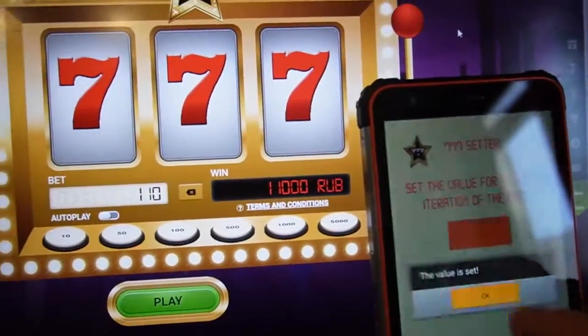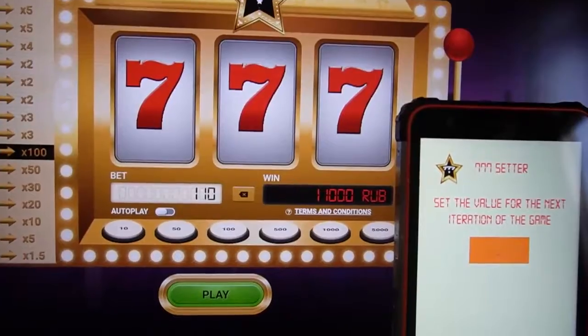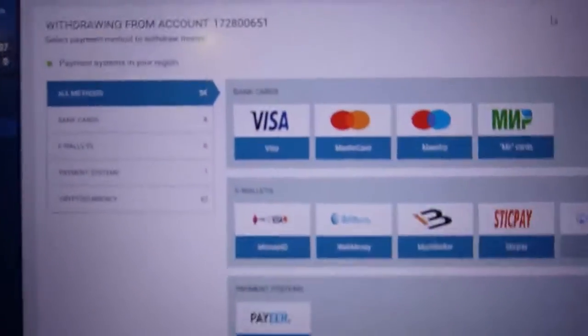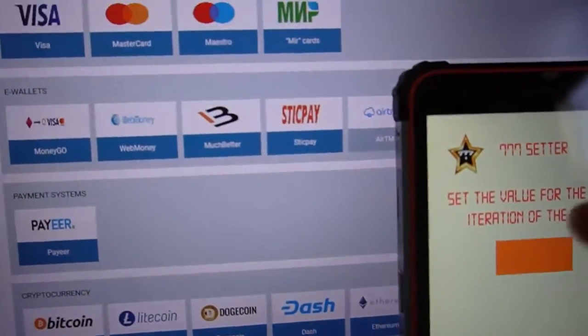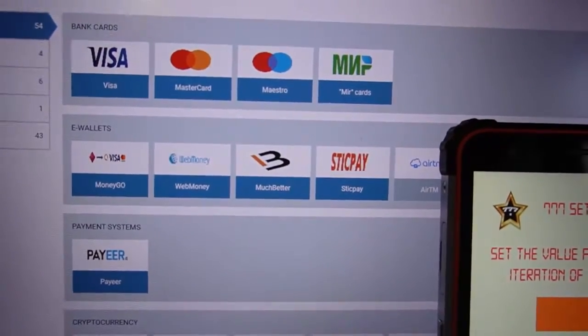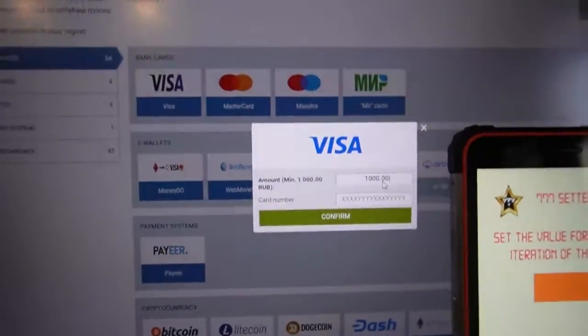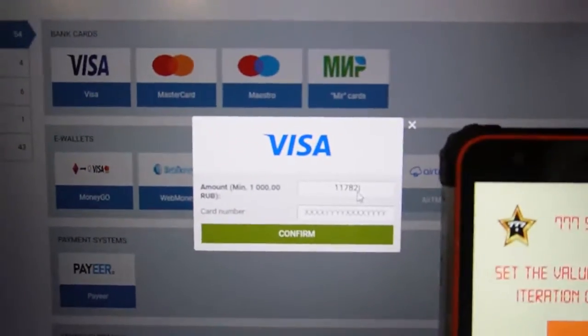Oh my god, you can see — it's amazing, very amazing! This is my account number. I input this number into the menu before. I use it to double my money. 11718 — you can see, now I entered my card number and confirm. Good.